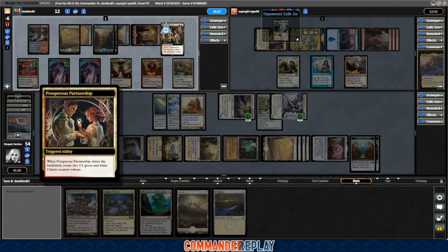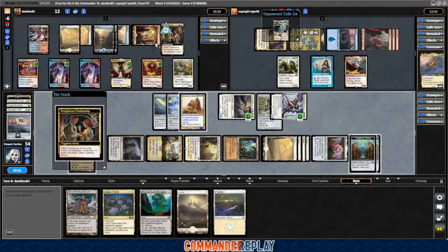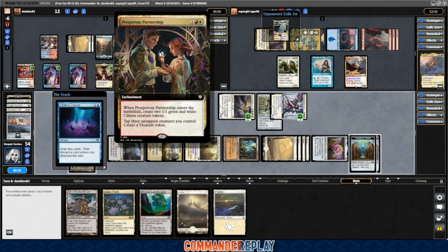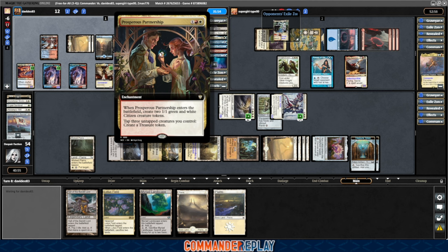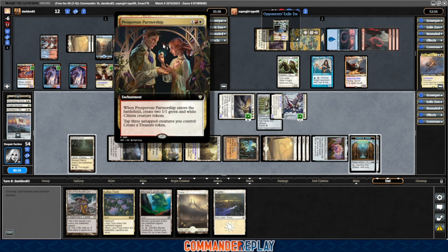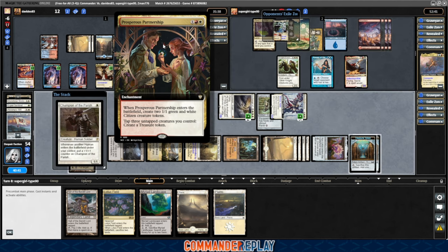Prosperous Partnership — enters the battlefield, make two green and white citizen creature tokens; tap three untapped creatures you control, create a treasure. Interesting use cases — obviously token decks, number one. I'm thinking Aurelia the law above. But also, if you have OG Aurelia and you have team Vigilance, you can attack during the attack phase, tap three creatures with Aurelia's trigger on the stack, make three tokens and then the treasures, then your stuff untaps to the trigger. That's spicy — going to need to play with this at some point. You do want to be set up for it, not just randomly jam it in there. A low creature count deck probably won't get it done for you.